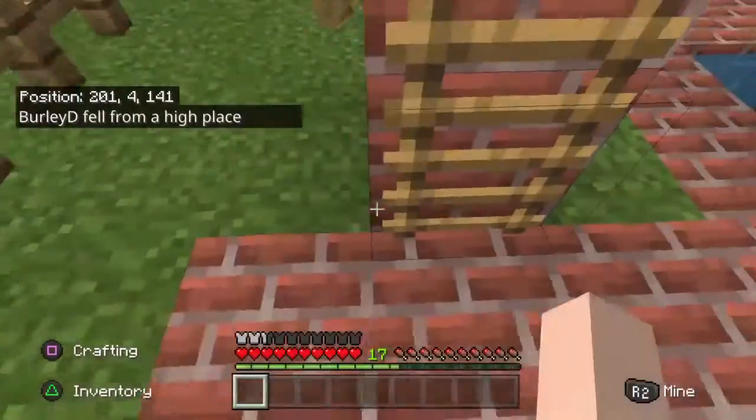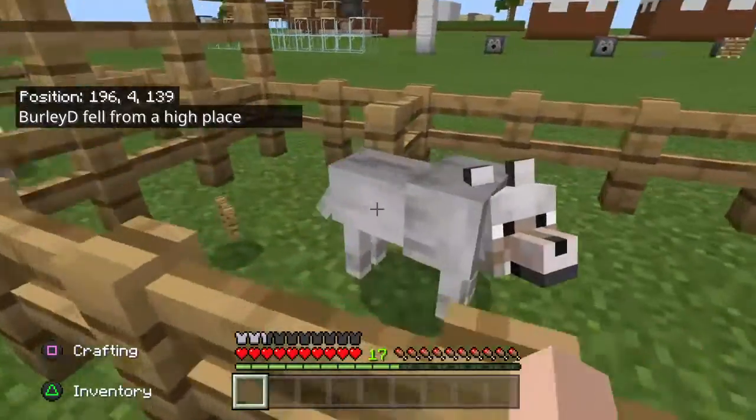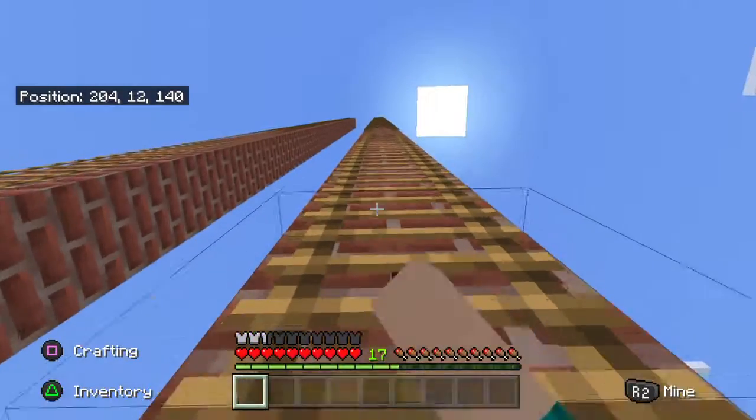We're gonna fall 46 blocks and land on a boat. Spam and land on a boat — nothing! You guys happy with me now? We're best friends. Isn't that wild? We survived.